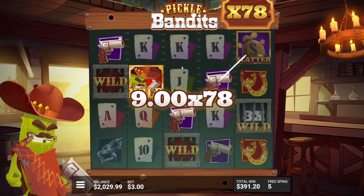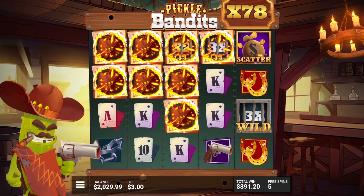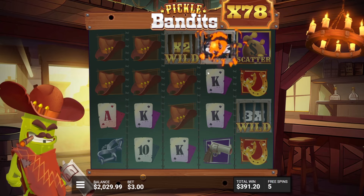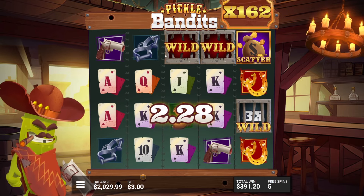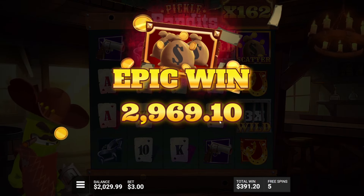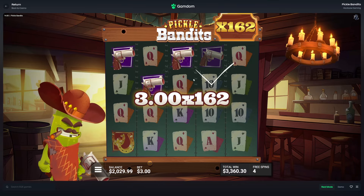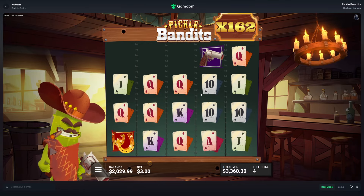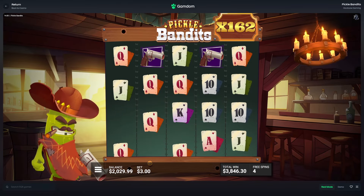There we go — still connecting, more! And that was a 2k hit there. Nice, we're over 3k on the win and it's still connecting. 486 for that. Anything that connects right now just pays crazy because we have a 162x multiplier. Maybe even more if we can get another one of those multis to drop in.